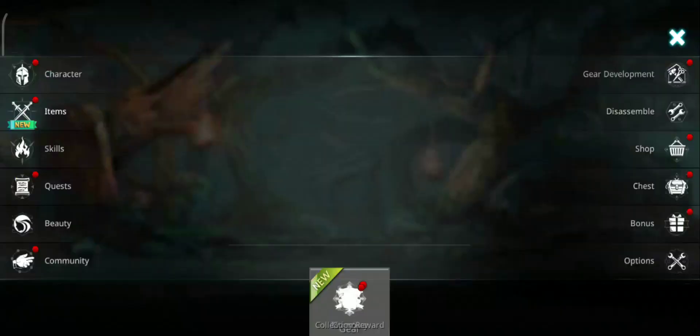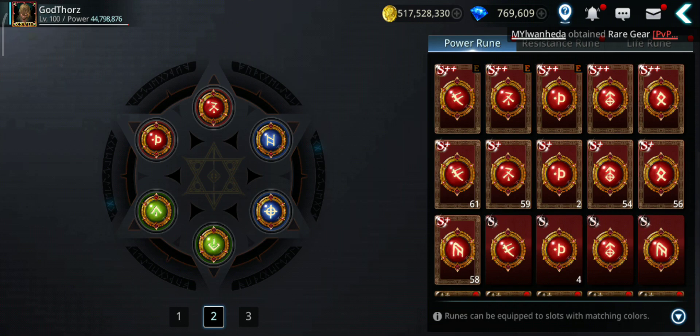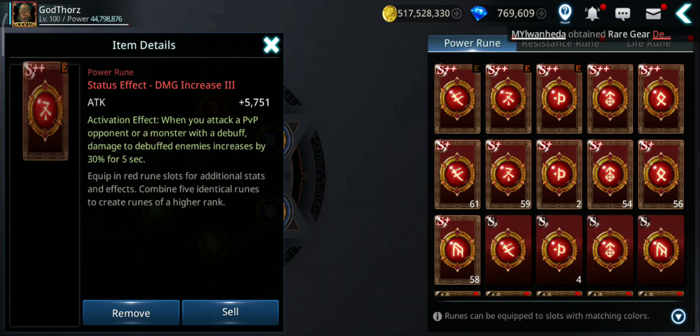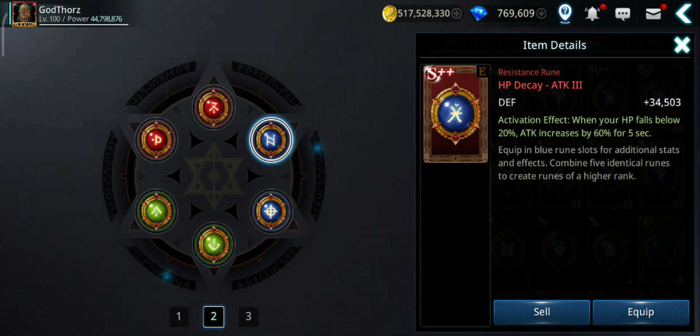So if your attack is already 3 million you will get 6 million from that alone. You can increase it even more — if you go to runes, there's a rune with an activation effect: when your HP falls below 20%, attack increases by 60% for 5 seconds. It's just 5 seconds but it triggers periodically. So 60% plus the 100% from Brutal Power equals 160% temporary boost, plus the 75% permanent — that's 235% total.